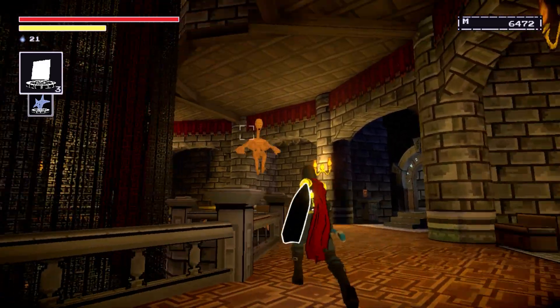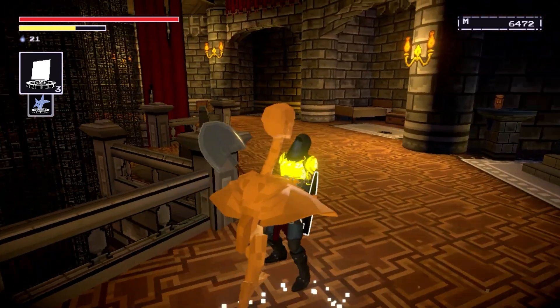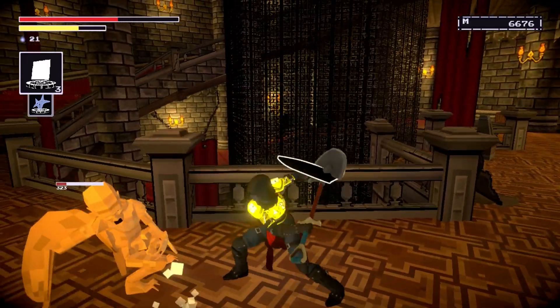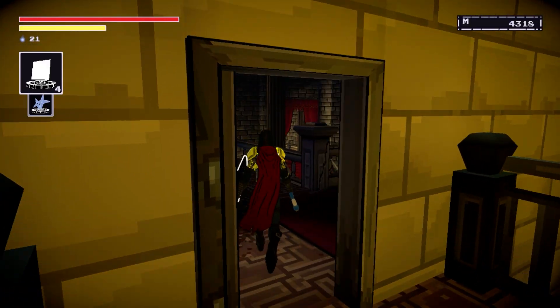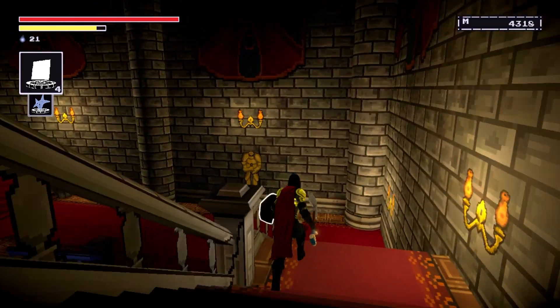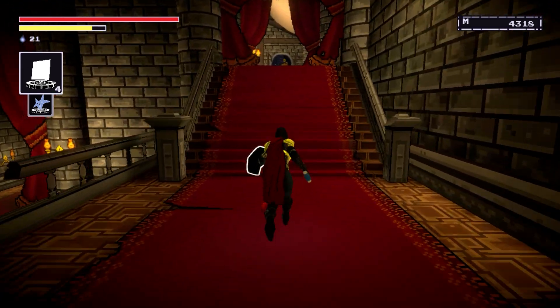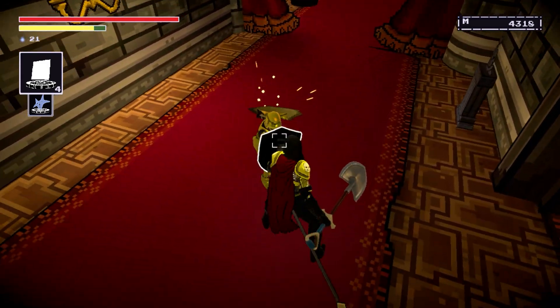By default, Last Hero of Nostal Gaia implements a 30 frames per second cap on the Nintendo Switch version. For most of the game, it has no real trouble hitting this target. You can also disable this cap along with V-Sync to get performance up to 60 frames per second. Surprisingly, many areas actually hit that level as well, but it makes the performance drops all the more obvious, and general performance just fluctuates a lot more.